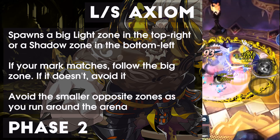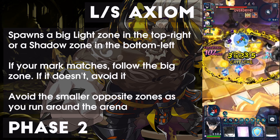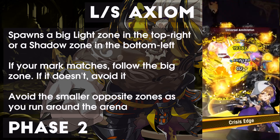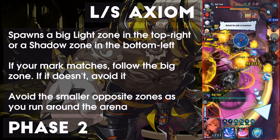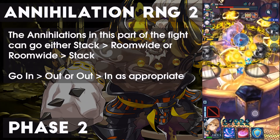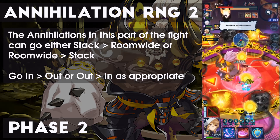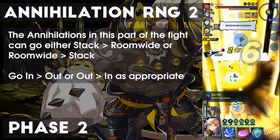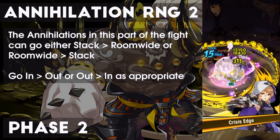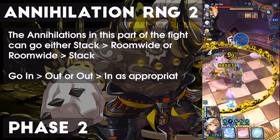Once the Axiom Zone resolves, it's followed with a Dogma of the other color. Following some satellite chases, a charge, and a couple of swipes, you'll see Circular Dualism again — this time it'll rotate. This will be coupled with a bit more randomness: Kayan will use either a stack followed by a room-wide Universal Annihilation, or the other way around. Following a charge, a swipe, and a throw, the loop repeats until Kayan reaches 70% hit points, but most lobbies skip this phase soon after the satellite chases.